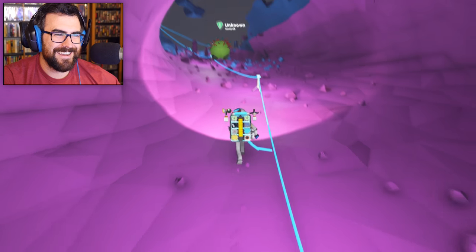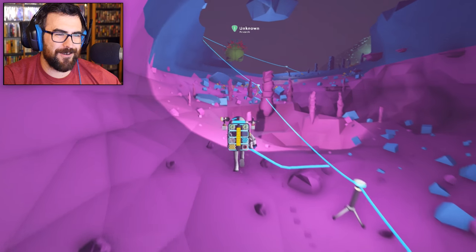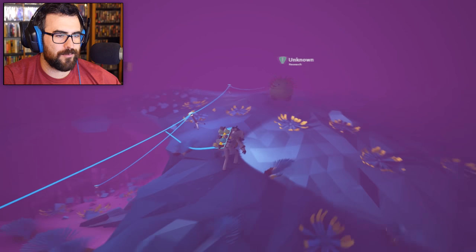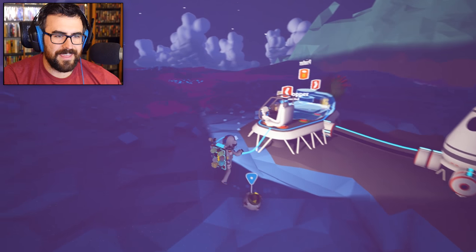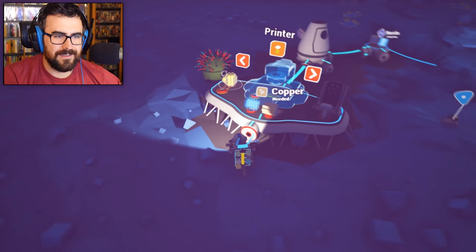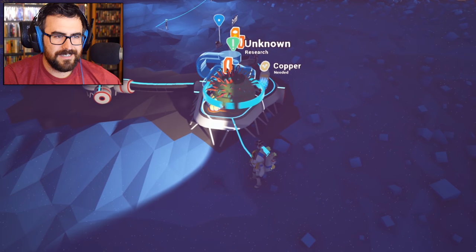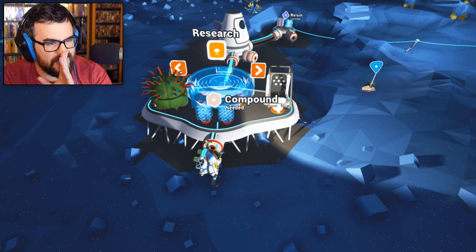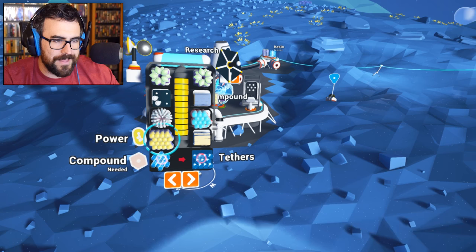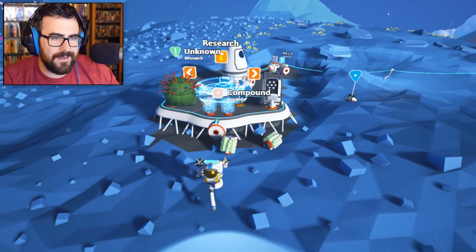We got a green thing everybody! Hot dog! Taking it back to the ship! Gonna figure out what it is! Like a sandstone repair — rocks are flying! Stay with me buddy, I have a thing here! Can I put the thing on my ship? Just stay there I guess. Just need compound to make research, maybe I should make research! Don't have any compound but that's okay cause I can get some!